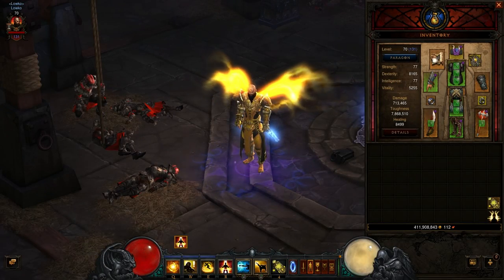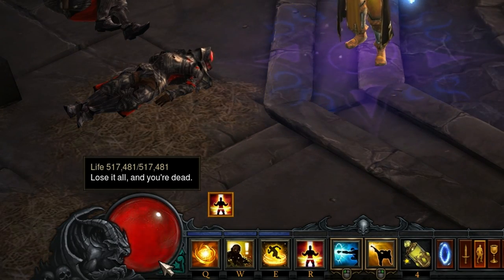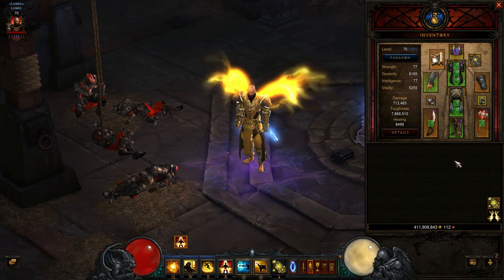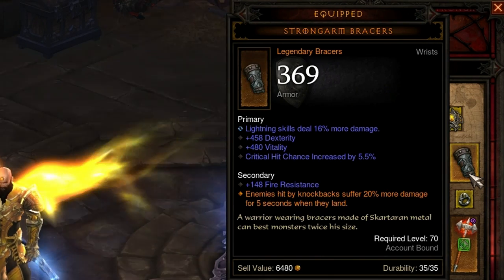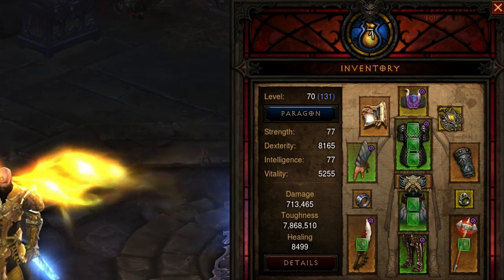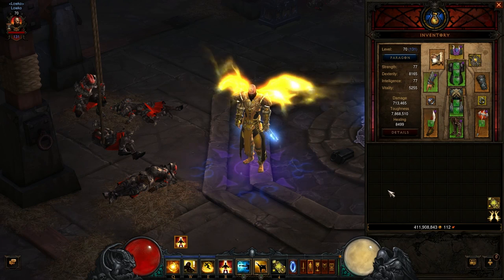Okay, so here we are in the game. Let's first go really quickly over my gear. I'm currently at around 700,000 DPS, around 8 million toughness, and healing is around 8,500. I'm currently running 500,000 health. You can notice that my toughness is quite high and I'm still trying to scale this back a little bit to get some more damage going. Keep in mind there's a lot of lightning damage in my gear — for example, this belt right here has lightning skills deal 12% extra damage, lightning skills do 16% more damage on my wrist, and on my amulet there's some lightning as well.